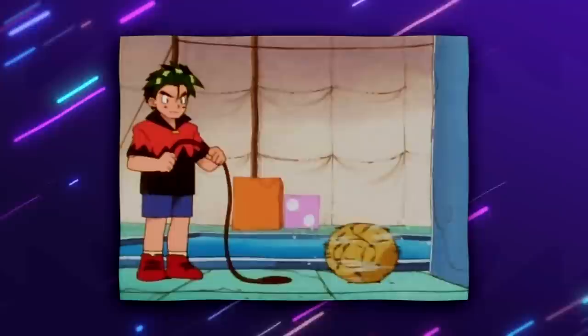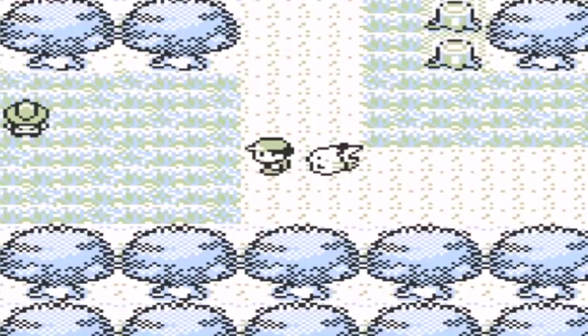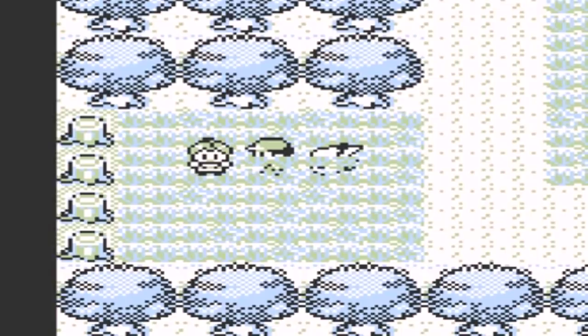Also in Pokemon Yellow, there is another NPC who is literally found floating in the air — well, technically speaking. In Viridian Forest, there is a lass who is supposed to be walking amongst the tall grass, except she is standing entirely above it instead. This is a programming oversight and it causes the NPC to be unable to walk around, meaning she can't be battled unless you walk up to her and talk to her yourself.